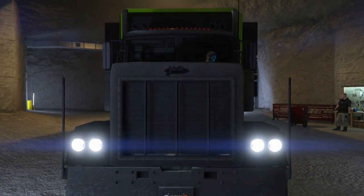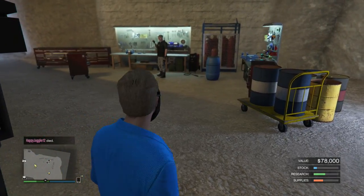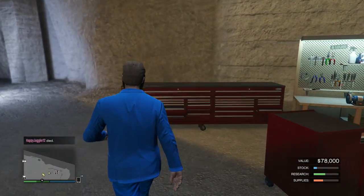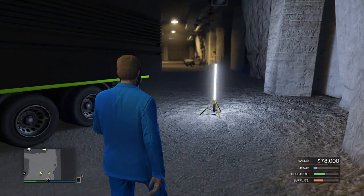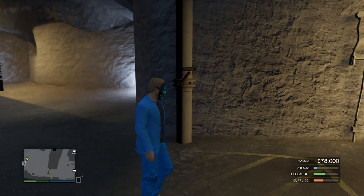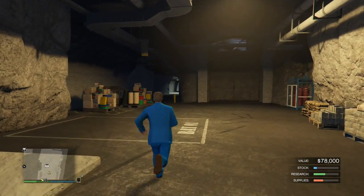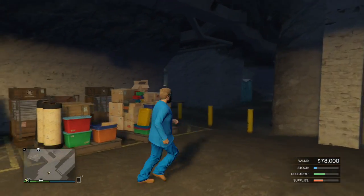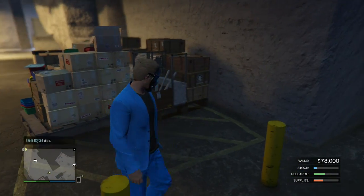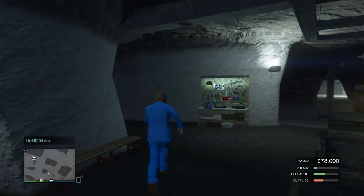I don't think the supplies have been delivered yet. Unless I have to help the supplies get delivered — I don't think so. But these supplies have been delivered, it looks like. How come on the bottom right of the screen it looks like I have no supplies? Do I really have to get more supplies?